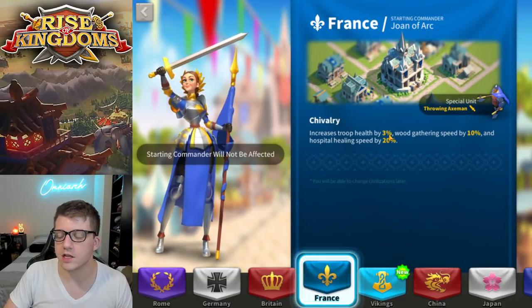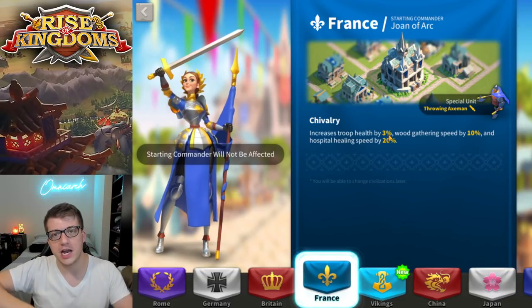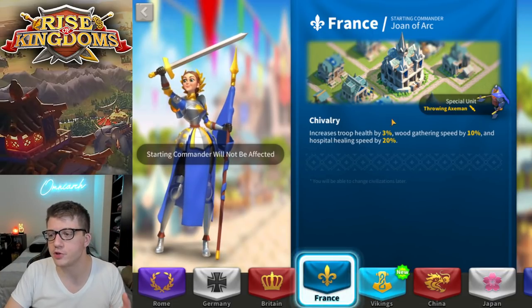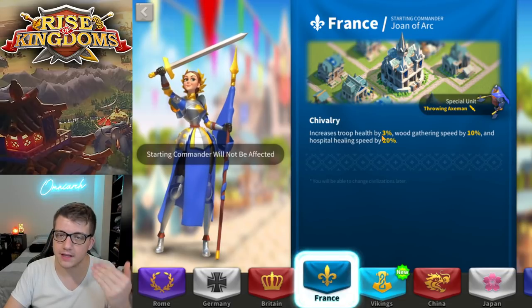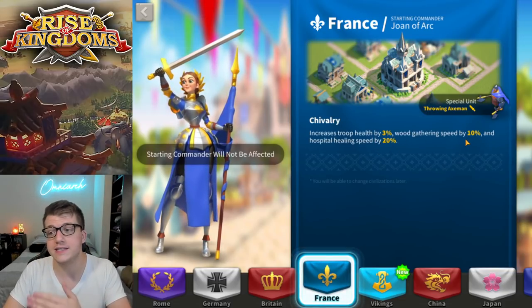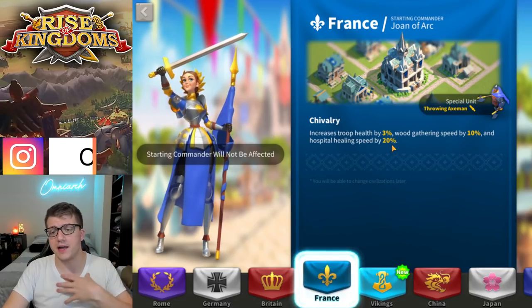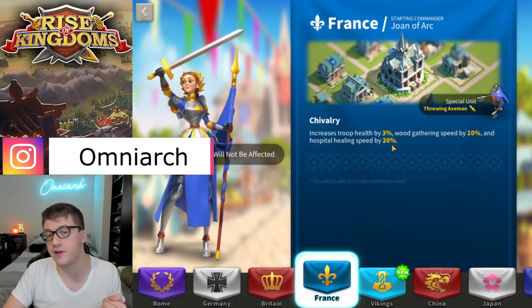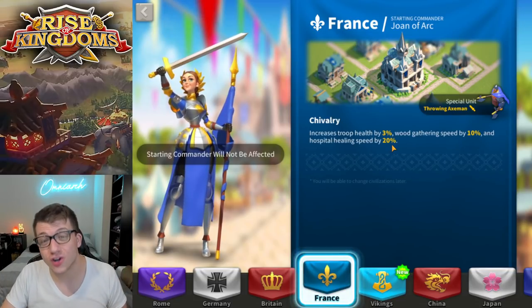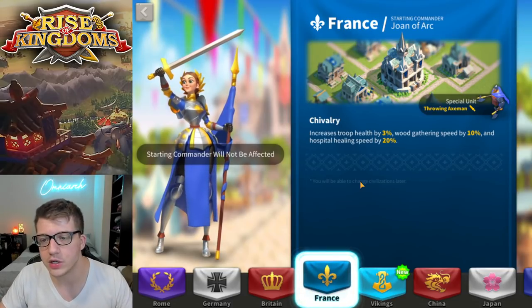France has a slightly lower stat but it applies to all of your troops, so if you branch out of infantry it's a very safe bet. Health is the best stat for infantry, so this is incredible even though it's slightly less than Rome's 5% defense. The hospital healing speed of 20% is very substantial as long as you are below VIP 15, which most free-to-play players will be for a long time.